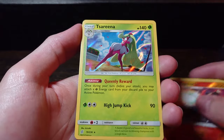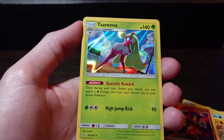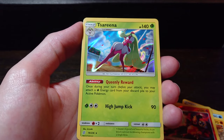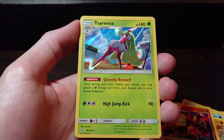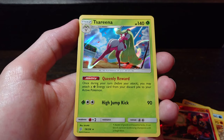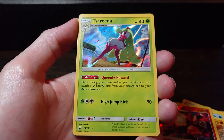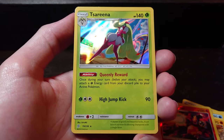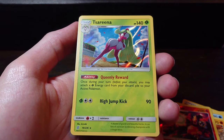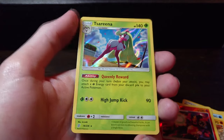Reverse rare — incredible abilities, mid-fight with a volcano going off in the background. Very nice, wicked looking card. The rare is — another holo Serperior! Queenly Reward: once during your turn you may attach a Leaf Energy or Grass Energy card from your discard pile onto your active Pokemon, so she can just be sitting on your bench feeding grass energy. 140 HP as well — I'm happy with that one.